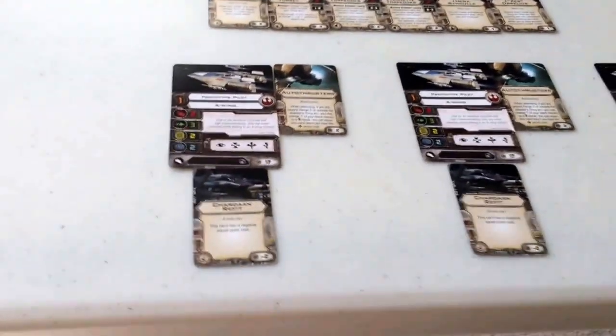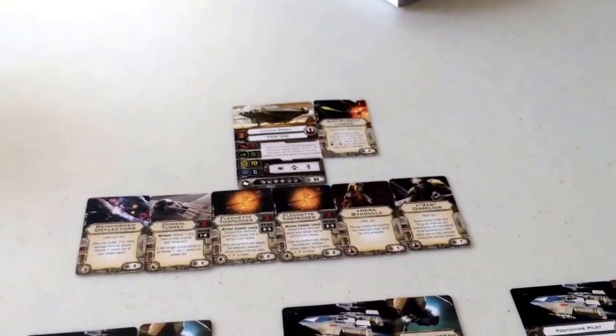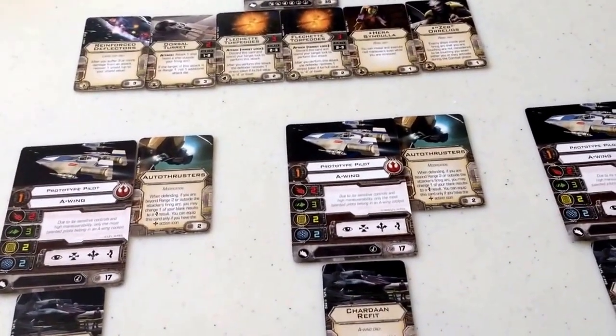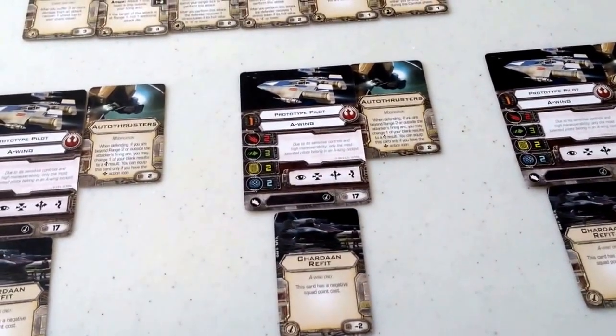Looking at the squadron itself, the Lothal Rebel is the most decked out ship here. The A-Wing test pilots are just there for backup — they're cannon fodder. They're not really meant for any staying power; they're just meant to help keep enemies off the VCX-100's tail.